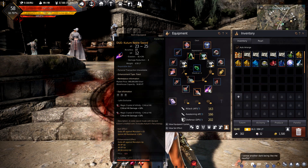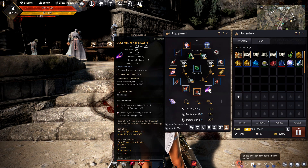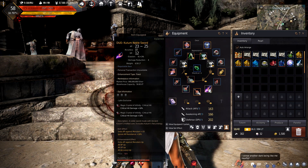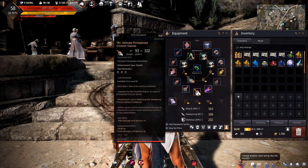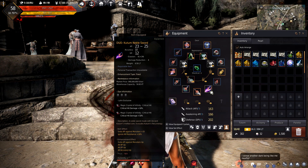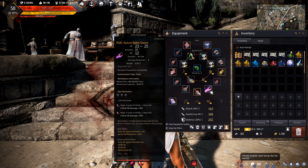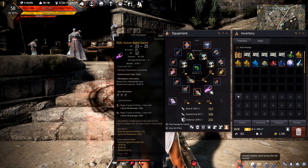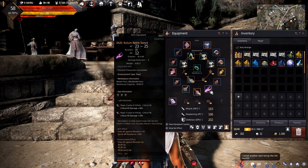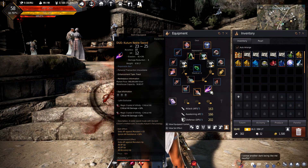We finally got it all the way up to DUO. I highly recommend you don't do what I did — going from literally unenhanced all the way up to DUO was an absolute nightmare. I've probably spent more money on this item than on all my other gear combined. Memory fragments are about 100 mil apiece. I've spent so much on memory fragments, scroll runs, relic runs — all sorts of stuff trying to get them.